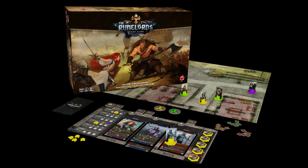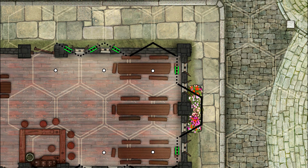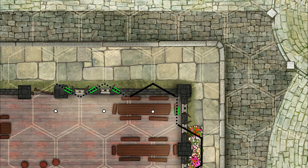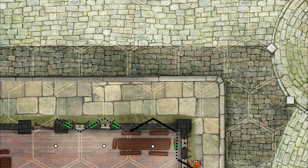The last thing I want to touch on is terrain and line of sight. Looking at the board, it is totally flat cardboard that you can reconfigure quite a bit, but there's no physical terrain. However, that does not mean there are no terrain rules. It uses a great hex-based system where line of sight is very simple to determine: if a straight line can be drawn from the center of one hex to another without crossing a solid or dotted line, you're good to go.